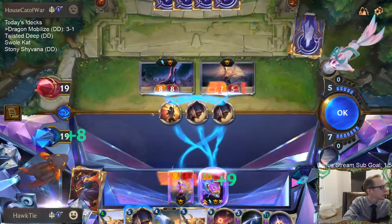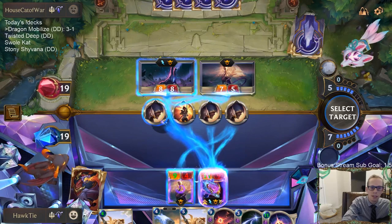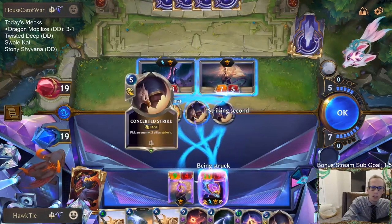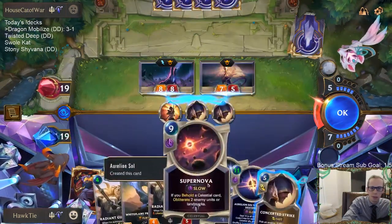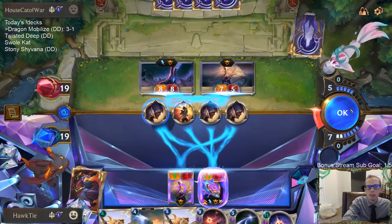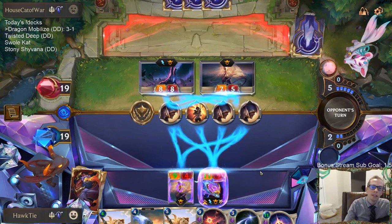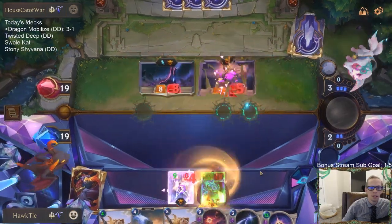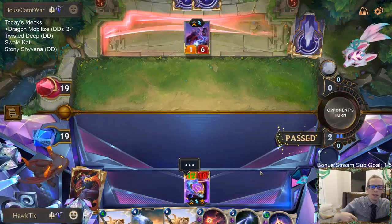They are killing my Aurelion Soul with Concerted Strike plus Single Combat — it's messy what they've got going on. The Single Combat is going to eat my Spell Shield and then this strikes over here. I can just kill both their dragons. Do they have Concerted Strike, Single Combat, and something else? Yeah, they just had another Single Combat that takes out my other dragon. That was some dragons fighting right there.